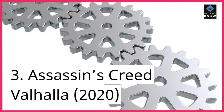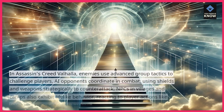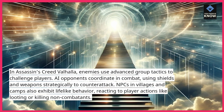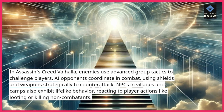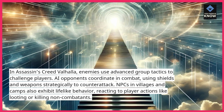3. Assassin's Creed Valhalla (2020). In Assassin's Creed Valhalla, enemies use advanced group tactics to challenge players. AI opponents coordinate in combat, using shields and weapons strategically to counterattack. NPCs in villages and camps also exhibit lifelike behavior, reacting to player actions like looting or killing non-combatants.